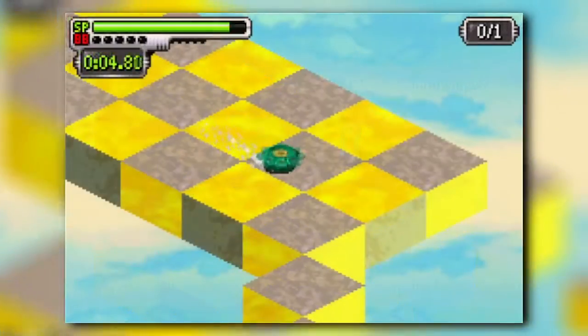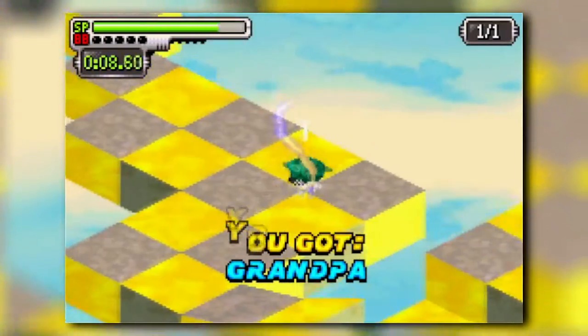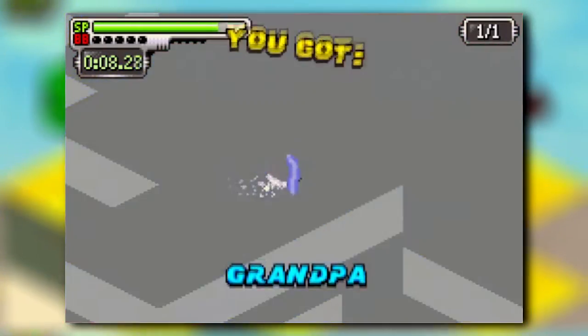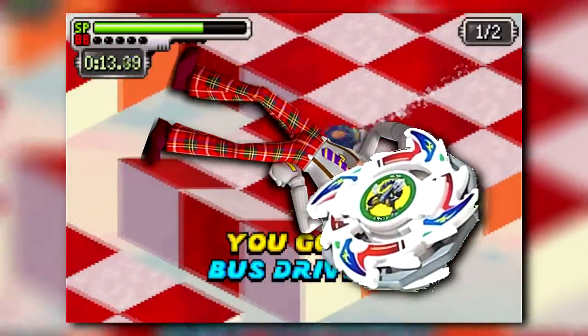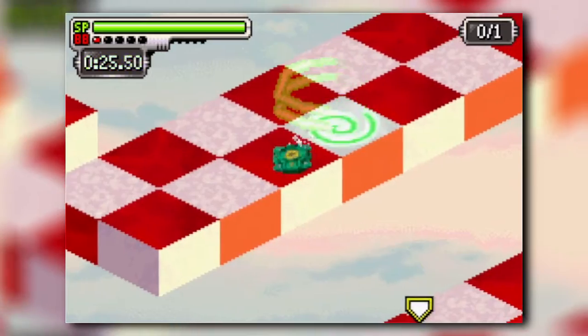In every level there are a number of collectibles for you to grab. By picking up the orange and green batteries, you can obtain parts and other goodies that you can check out via the Beyblade Workshop. You'll receive Grandpa? Wait — Bus Driver? I can put the Bus Driver in my blade? If I could sum up my experience with this game, it would be… awkward.